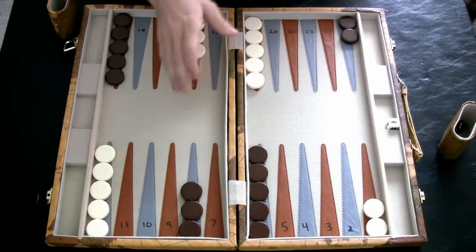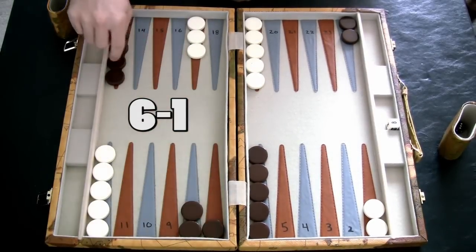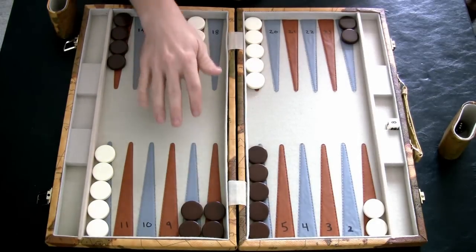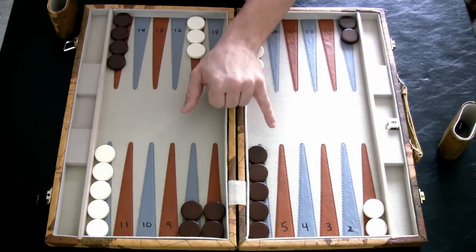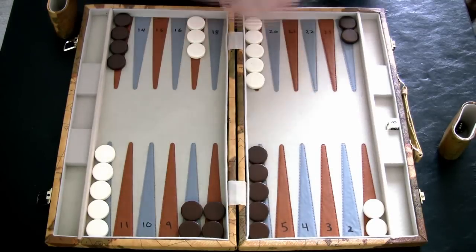Whenever you roll a 6-1, I like to move my checker from 8 to 7 and play my 6 from 13 to 7. This is the only opening roll where you can make an immediate 3-point prime, so you can clearly see why this is such a powerful move this early in the game.